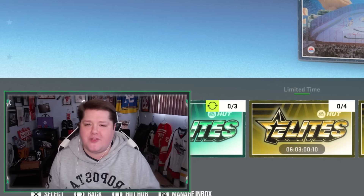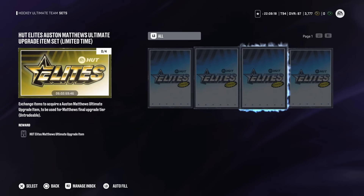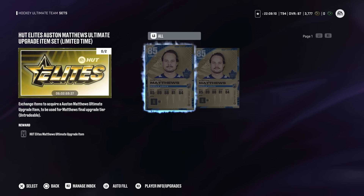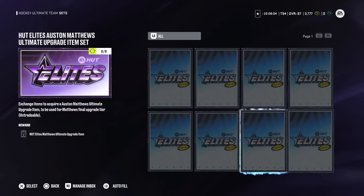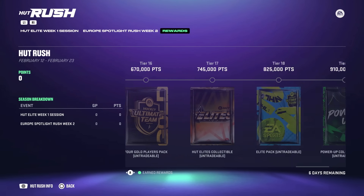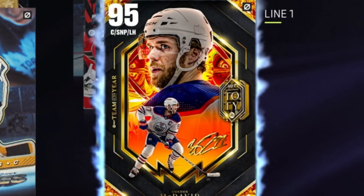Now, if you want to try out the 50 overall Matthews for yourself, there are a few ways to get him. First, you can trade in four of the HUT Elites collectibles for an Austin Matthews — this can only be completed once. You can trade in 285 Matthews for a 50 overall Matthews, also only once. You can trade in eight of the HUT Elites collectibles as many times as you want. You can also get one in the HUT objectives, and at the very end of HUT Rush, you can get yourself another one. In reality, you use the 50 overall Matthews cards to upgrade the 93 to the 94 — that's their purpose.